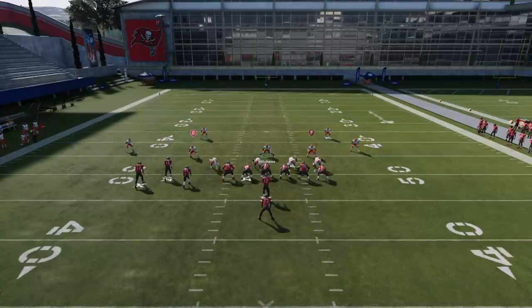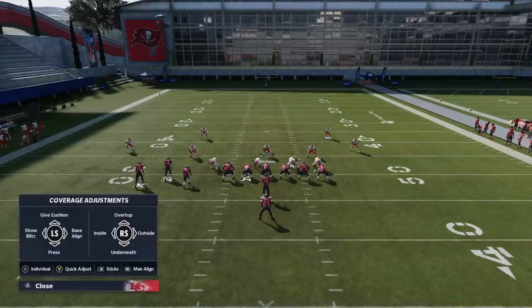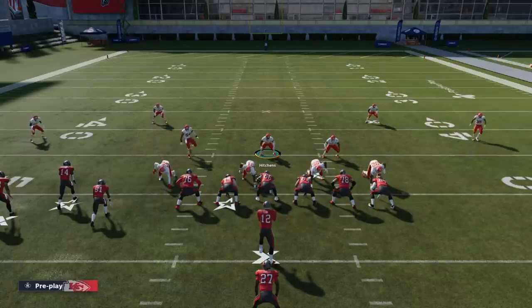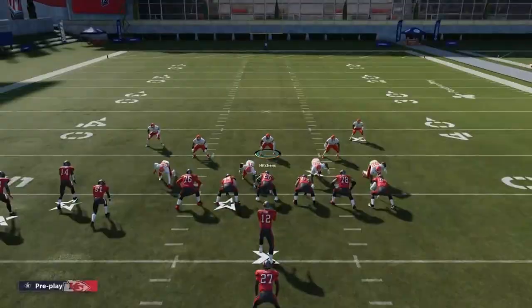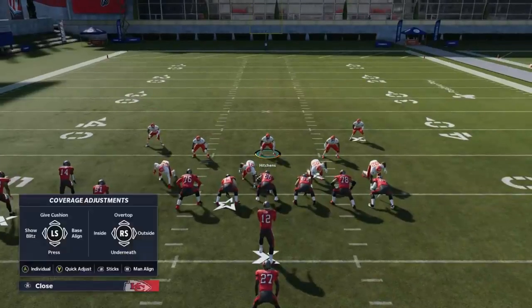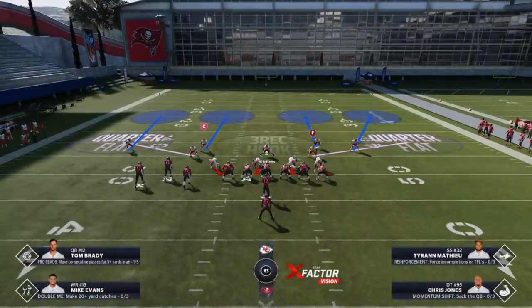I want to put the safeties in the best position to make as high an impact as possible. First, I'm going to hit Y or Triangle if you're on PlayStation and base align, then do Y or Triangle again and show blitz - you can see how show blitz basically brings everybody down to the box. But those cornerbacks on the outside are a little bit too far down and vulnerable, so the last thing I'm going to do is base align again, and now you can see those cornerbacks back off into a more respectable position while the safeties stay down in the box.